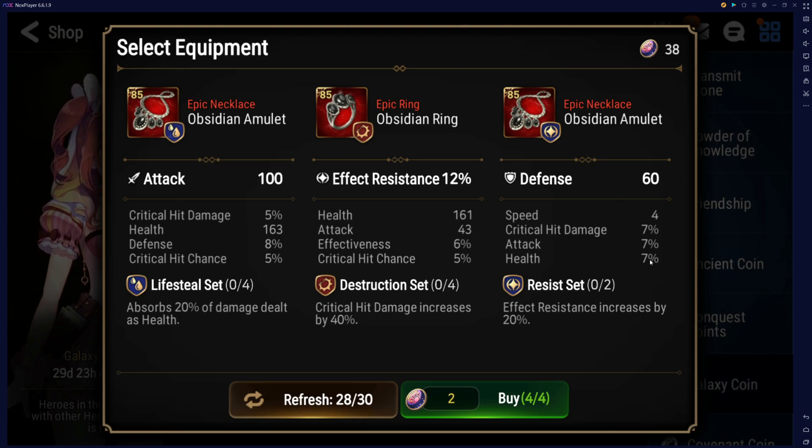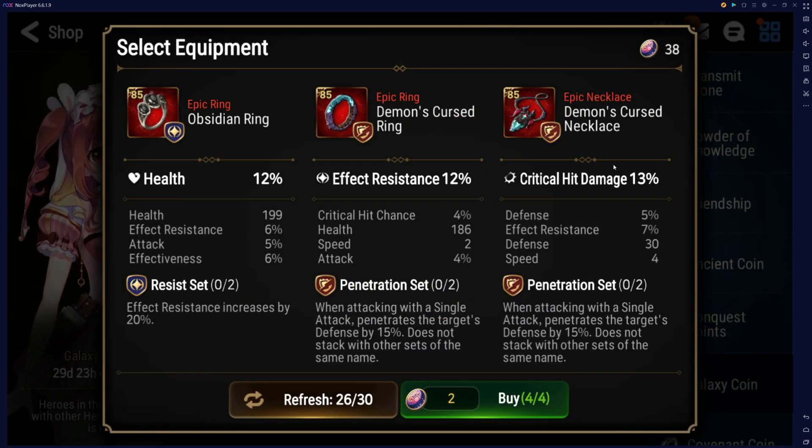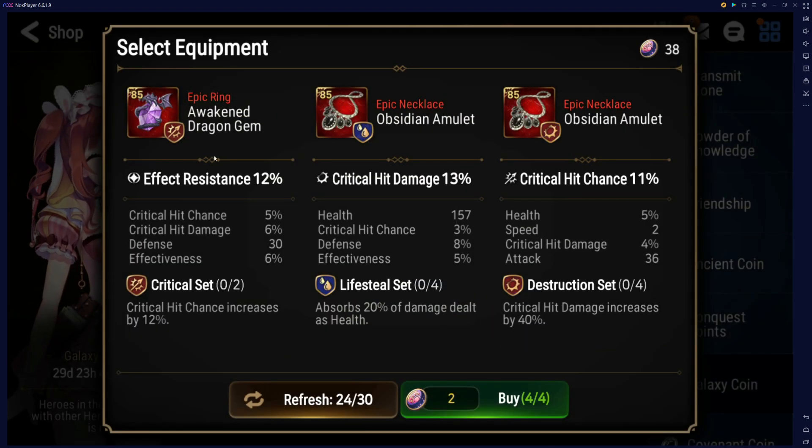We got flat defense up here with crazy subs again. We're close, we just need something to all line up. Injury set — this is a good bruiser ring, like an injury SSB ring if I ever saw one, but I don't think I'm gonna buy that, not exactly what I'm looking for. Pin set with four speed — if I'm looking for one of these with good damage subs it'd be really nice. Nothing here. Crit chance, ER, crit damage — no.